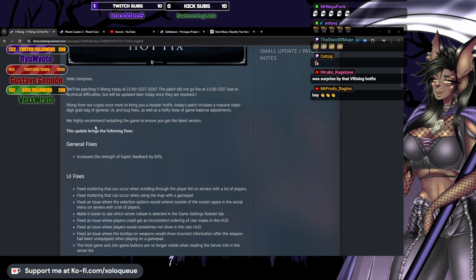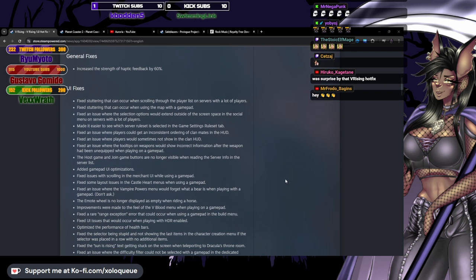General fixes: increased the strength of haptic feedback by 60%. Huh, okay. UI fixes.